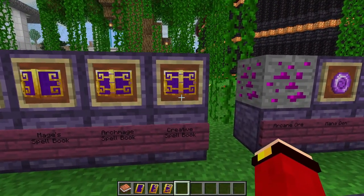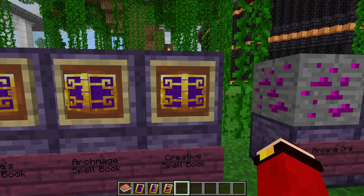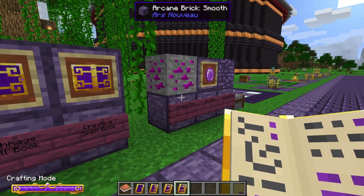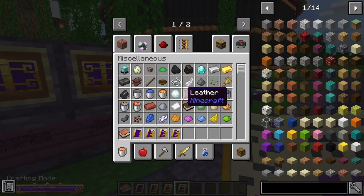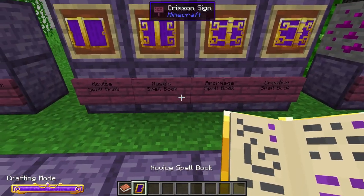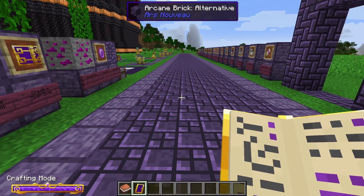The Creative Spell Book is special because in creative mode it gives you access to absolutely every single spell in this mod. Let's get started with the Novice Spell Book, which is what you might begin with.